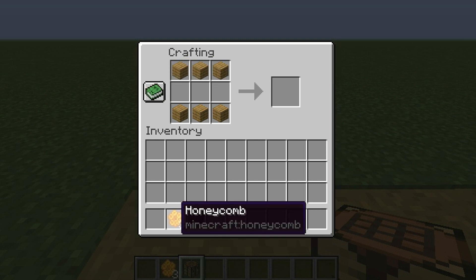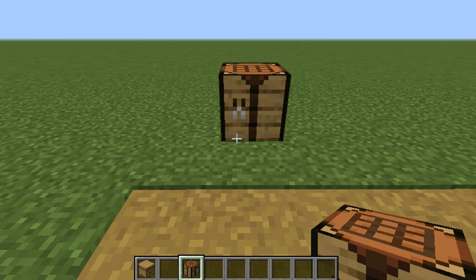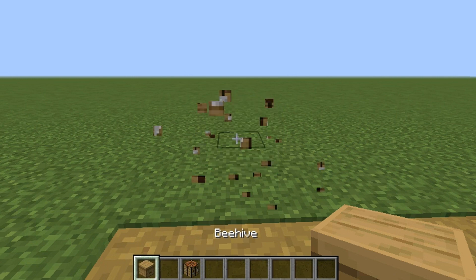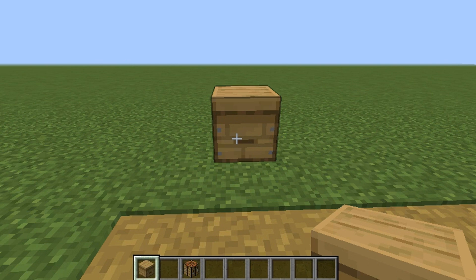Then your three honeycomb you're going to put in the middle — boom, you got yourself a beehive. With this you can actually get bees or have a bee farm if you don't have the bee nest.